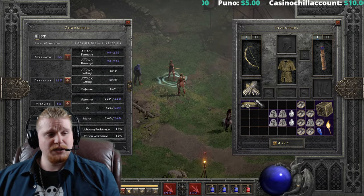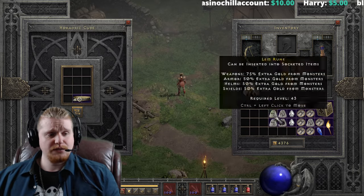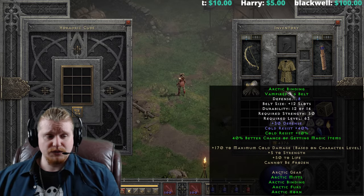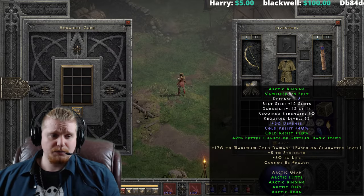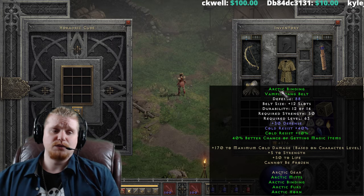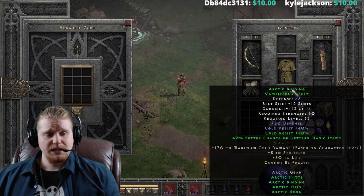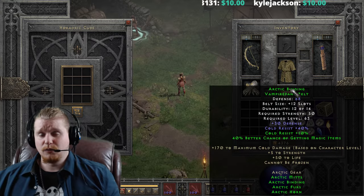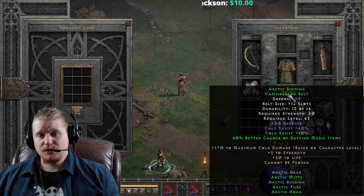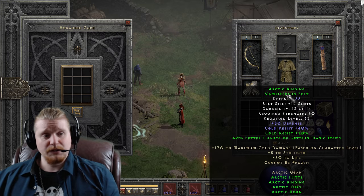We also have the Arctic Bindings sharkskin belt going to upgrade as well. This goes from 62 defense, 20 strength, level 25, to 88 defense, 50 strength, level 63. Not exactly a terrible upgrade, but there's no real reason to do that. The defense is the only thing really going up here for a relatively mediocre amount. The strength and level requirement went up really high for just a tiny bit of extra defense. Not worth it. The one-tier upgrade is worth it just to get those belt slots and utilize the magic find, but the second-tier upgrade is not worth the cost.